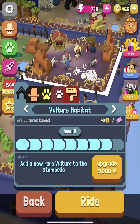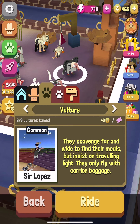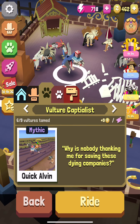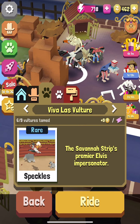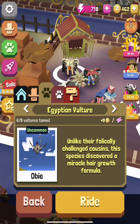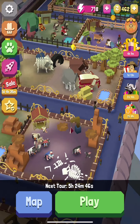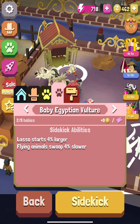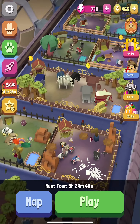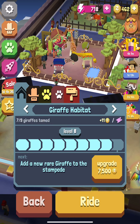Now the vultures: Egyptian Vulture, Vulture Capitalist, Pop Vulture, Vulture on Leave, Lasso Vulture. The baby vulture's lasso starts four percent larger, flying animals are four percent slower.